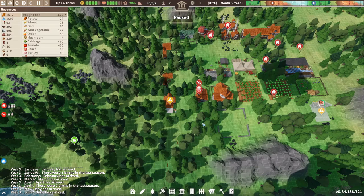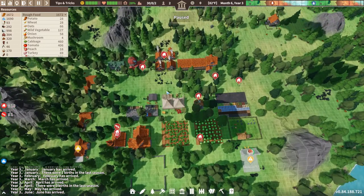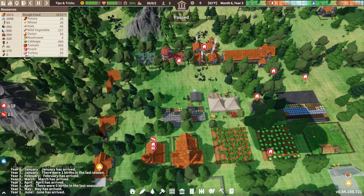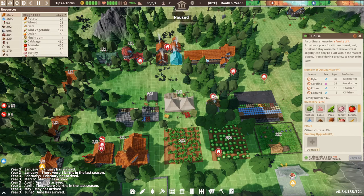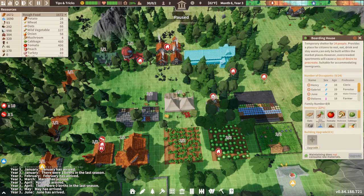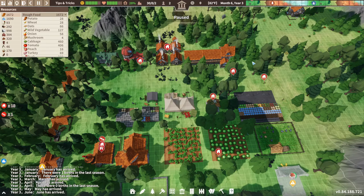Tip number two: housing. You're going to start off with 30 settlers and they're going to need some houses. What I like to do is start off with two regular houses and a boarding house. The boarding house can house 24 people, and regular houses can house four people — a family of four — so that'll pretty much cover what you need in the early game to get your settlers out of the cold and give them a place to stay.